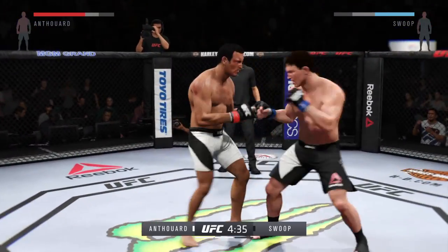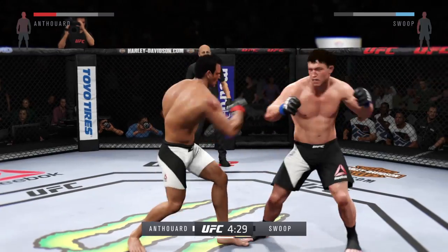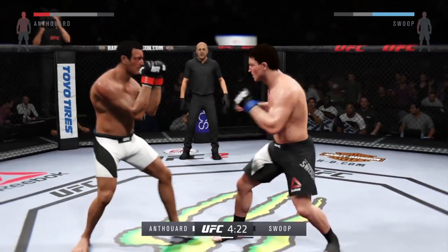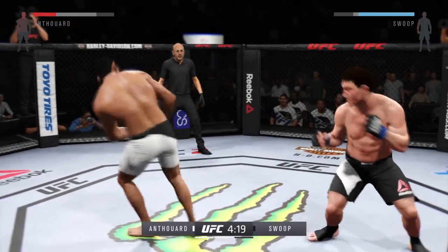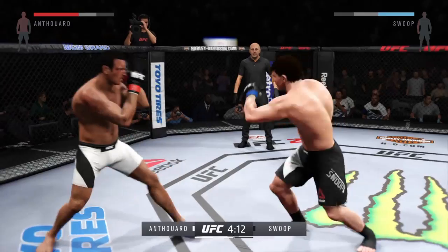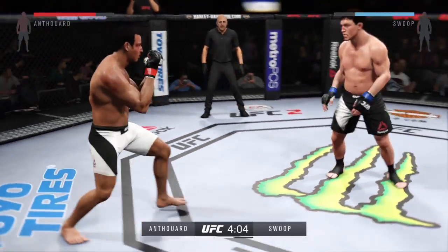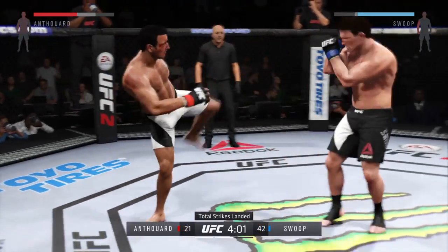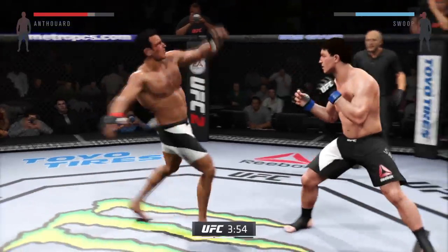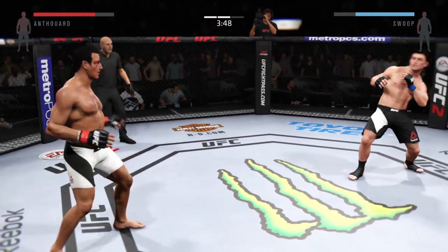Big roundhouse kick — flying knee! Head kick. He connects with the leg. Combination. He missed that kick. Oh, there it is, there it is — big head kick, Joe. Side to side. I can see that game plan coming. Very nice.